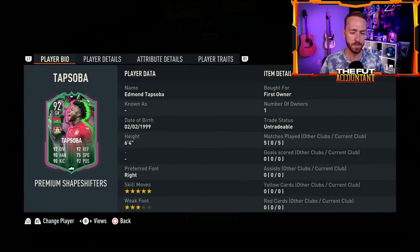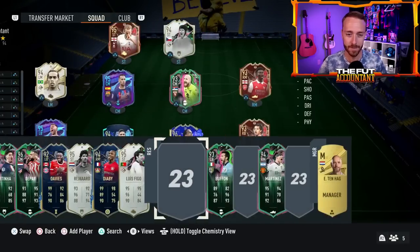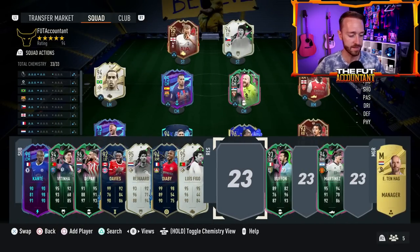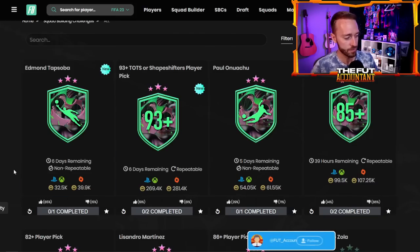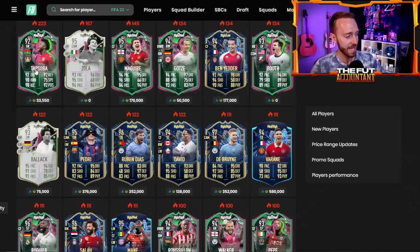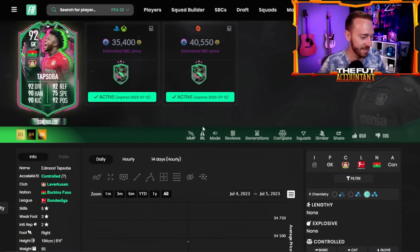Tapsoba dropped as a goalkeeper yesterday, a premium card — which is a W for the links. He's five-star skills, three-star weak foot. I've actually tried this card out, but not really in net. In MaxCam game mode, which is the cup, he can play striker and be on any position on full chemistry. 32,000 coins, really good price. If you look on Footbin, the way he's added to the database, he's got the goalkeeper stats but also in-game stats which includes 99 shot power and finishing.